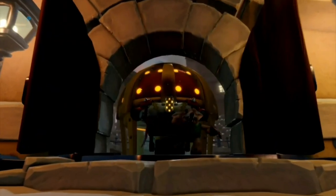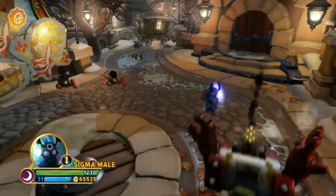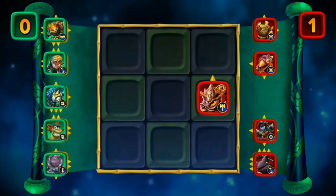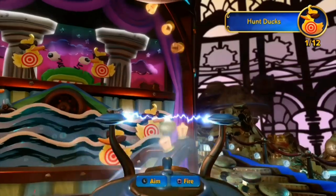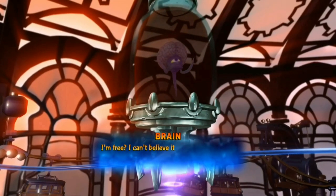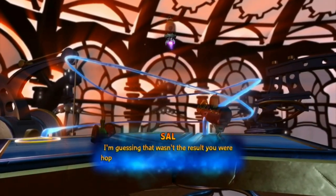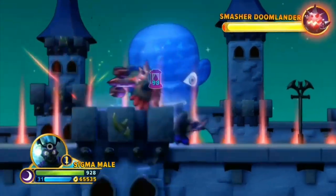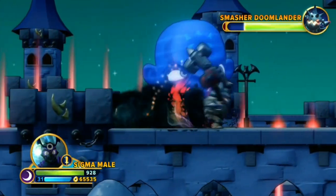Continuing with Imaginators we have Golden Arcade — another level that takes an eternity to finish. I like the arcade theme but the minigames suck, the Sprocket one sucks, this is the worst version of Skystones and we have to play them twice, the shooting ducks suck, we have rail grinds, a really bad ending where the Brain just goes to Chaos for some reason, and of course another bad Doomlander fight. Though this is one of the better Doomlander fights because we fight him in a game.